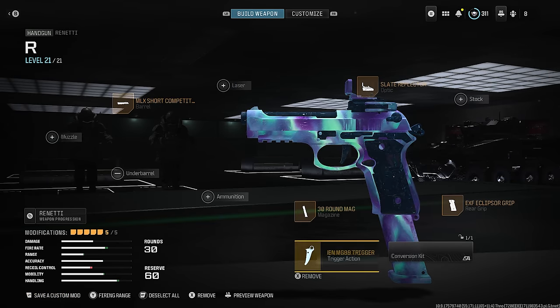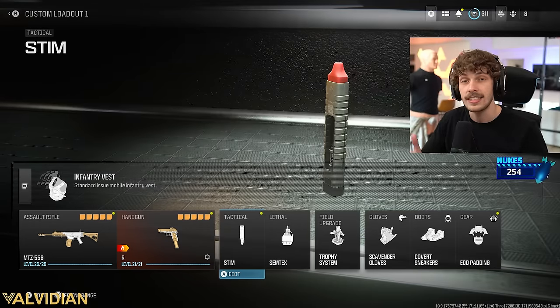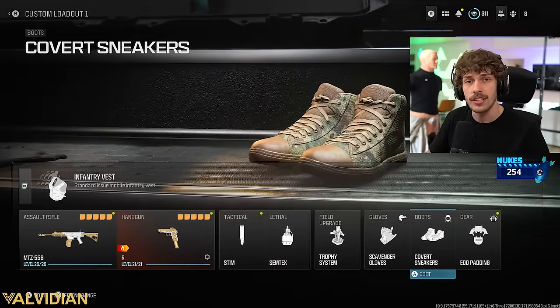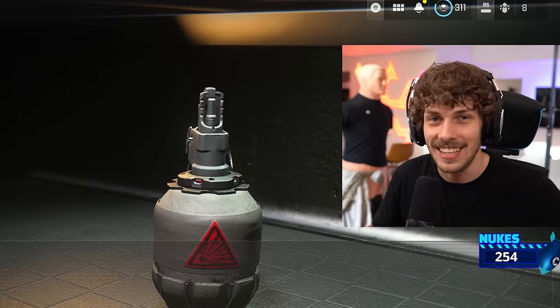I haven't really been using the conversion kit lately — just rocking the Renetti and it's crazy. For equipment: infantry vest, scavenger gloves so we don't run out of ammo — though typically I'll run the marksman gloves even on SMGs since it reduces flinch and makes it easier to stay on target. Cover sneakers so enemies don't hear you, and EOD so you don't have to worry about grenades. Now let's get into the gameplay.